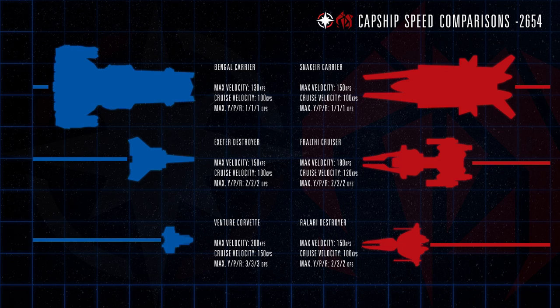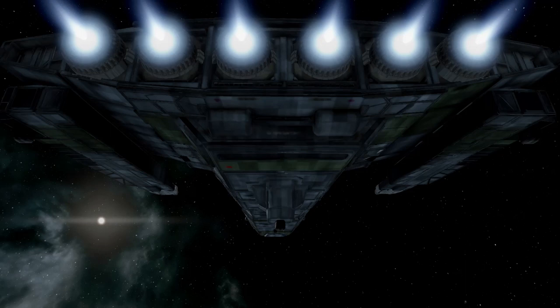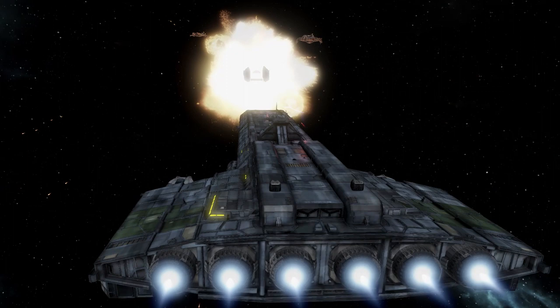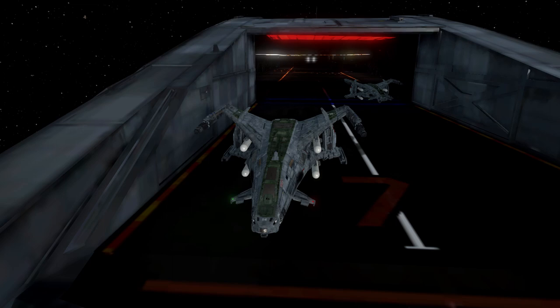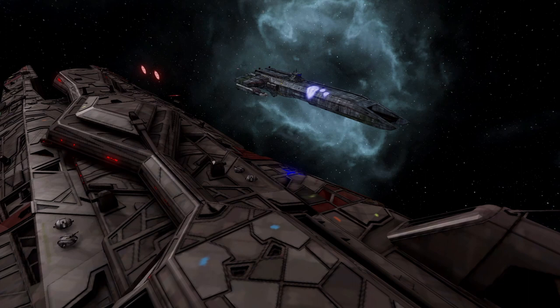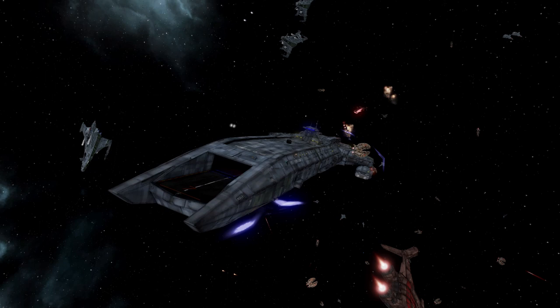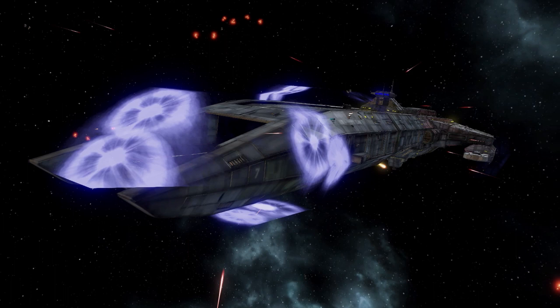When it comes to speed and maneuverability, the Tiger's Claw can achieve a maximum velocity of 130 kilometers per second, with 100kps being her safe cruising speed. Confed engineers rated the Claw's acceleration as poor, and her maximum yaw, pitch, and roll were rated at 1 degree per second for all three — she was the beefiest in her ship class, after all. As her primary role was the launching and retrieval of strike craft, the Claw was expected to stay away from gun battles with Kilrathi destroyers and cruisers and instead rely on its birds for offense and defense. But she could more than defend herself, as she was designed for deep space operations without an escort.